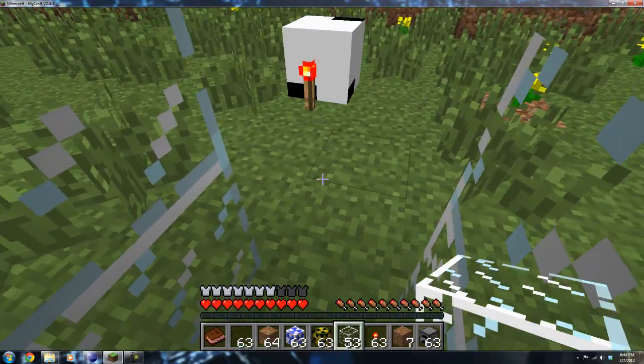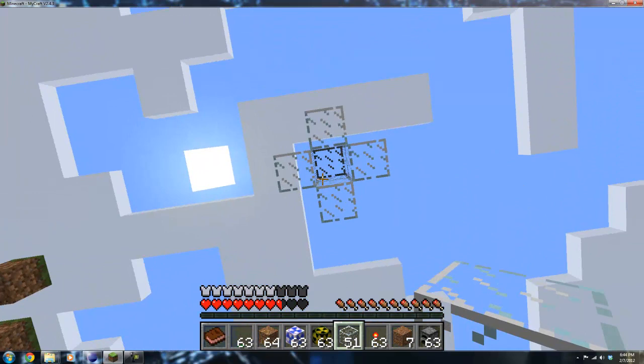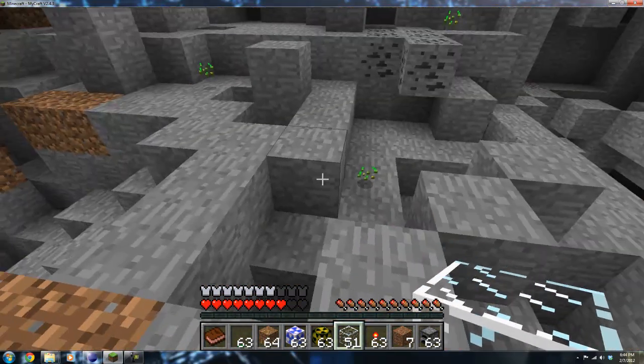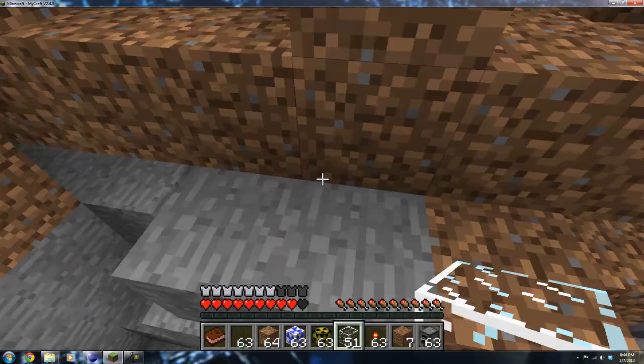I'm just going to show you that real quick. As you can see, these aren't blowing up. But as you can see, the blast-proof glass did not blow up. The nuke block blew up the ground without dropping any blocks, as to prevent lag.